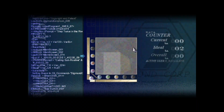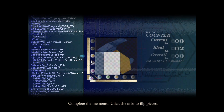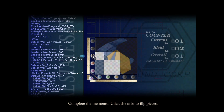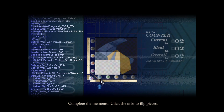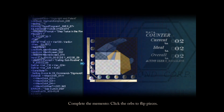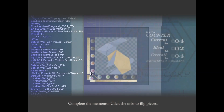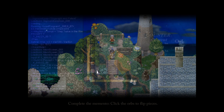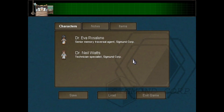Oh, that's a lot of code there! Complete the Memento — click the orbs to flip pieces. Okay, so we have a puzzle. Let's see... There we go! Wasn't that hard. The Memento can now be activated for traversal.